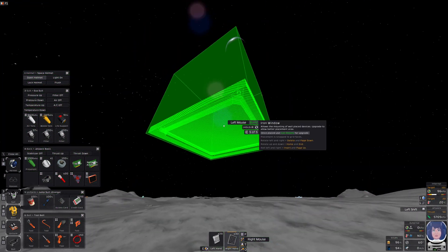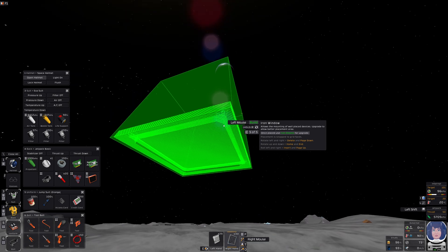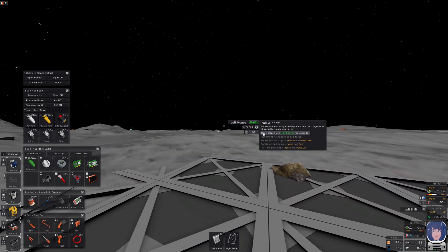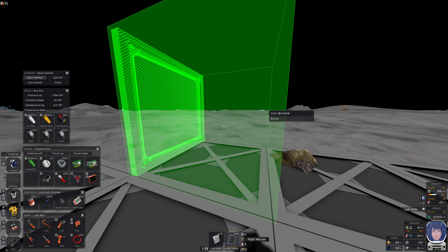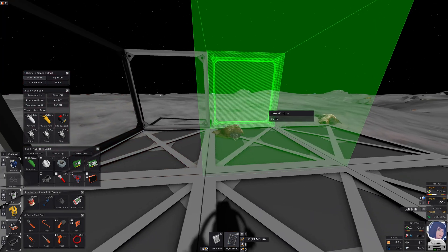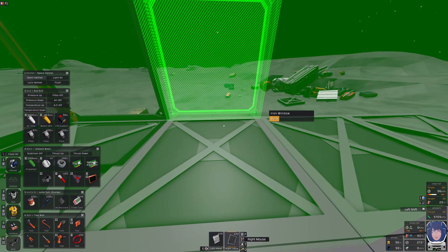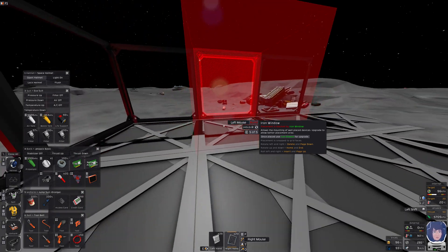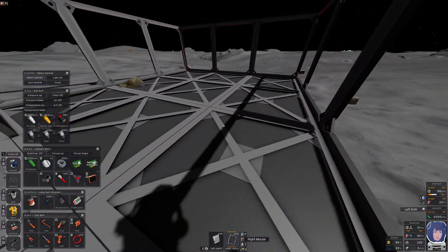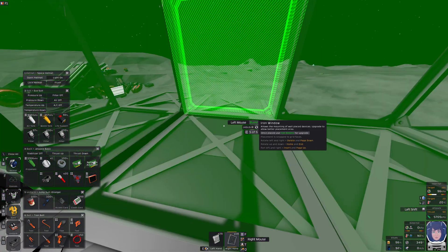I press the right mouse button again to build. If I use the keys above the arrow keys — Home, Page Up, and so forth — I can rotate items, but I can also use the R key. I'm not sure if that's the default; I think the default is C, but anyway you will see the key shown in the tooltip. You will notice that what I'm holding is a kit, so if I use the mouse wheel I get different wall types. That's something that happens a lot in this game — there are lots of kits with different build types, and you have to choose the right one.